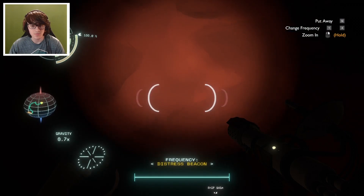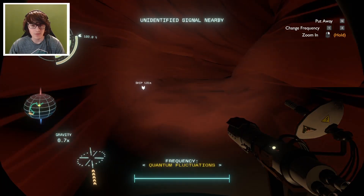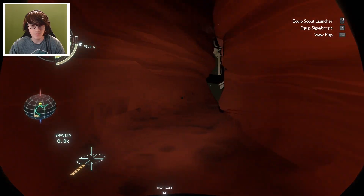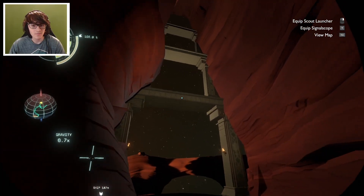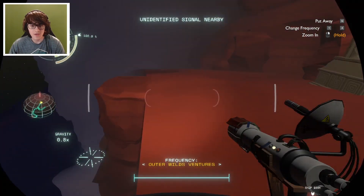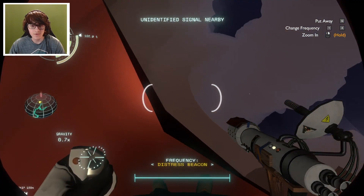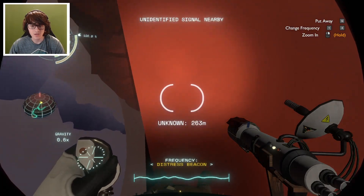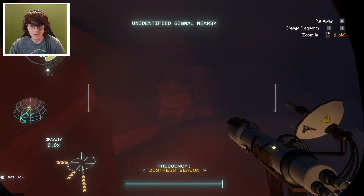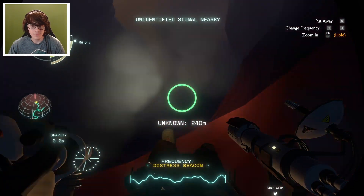How close is our distress beacon? 200 meters below us. I can probably figure out how to get there. Seems like a lot of our stuff is gonna be below down here, and I feel like this planet is gonna get difficult. Because the longer we're here, the more this fills up. So the distress beacon is - where exactly? Is just dropping straight down a bad idea? Probably. I don't know if there's even anything down here but death.